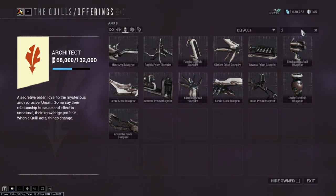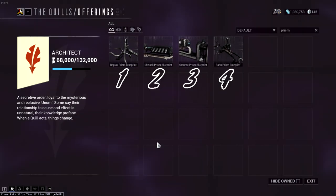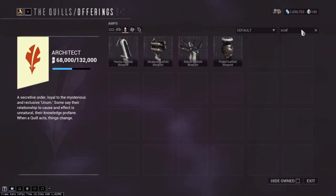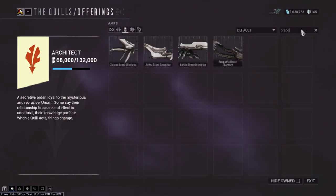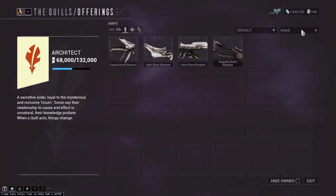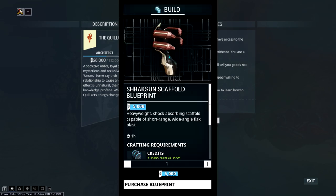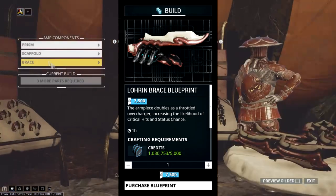So taking what we just said into recommendation, if I give you a 2-2-3, then we take the second prism available out of four prisms, the second scaffold out of four available scaffolds, and the third brace out of four available braces. Instead of saying the longer names of parts, we simply state the tier number they go in. So second prism equals the Shwaak, second scaffold equals the Shraksun, and third brace equals the Lohrin.